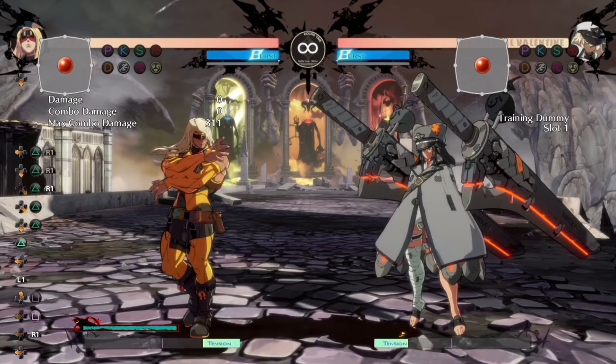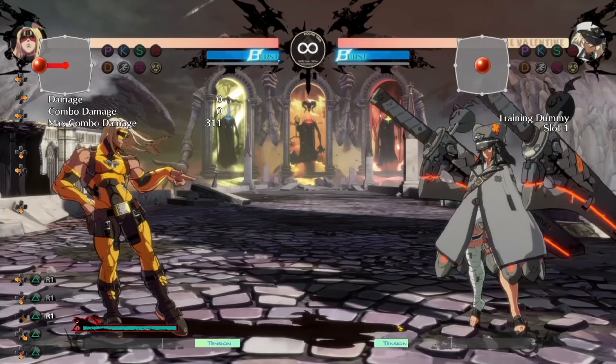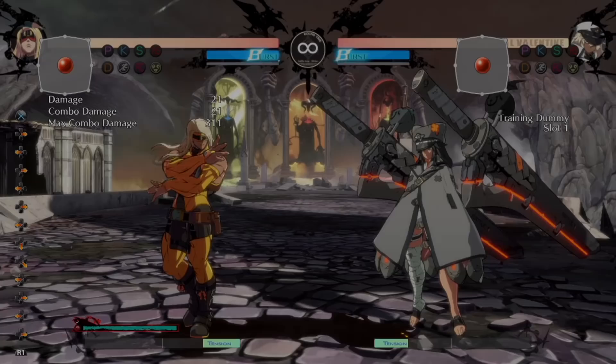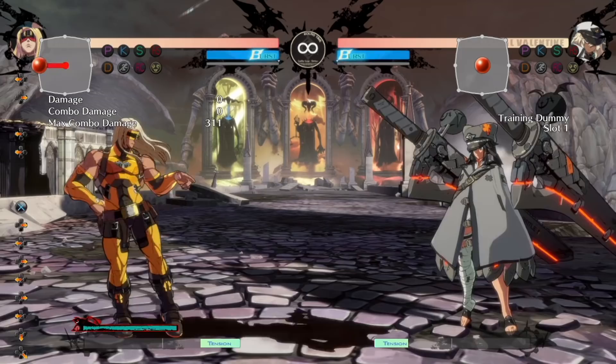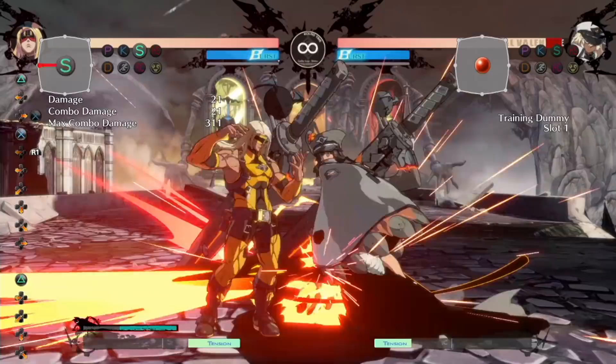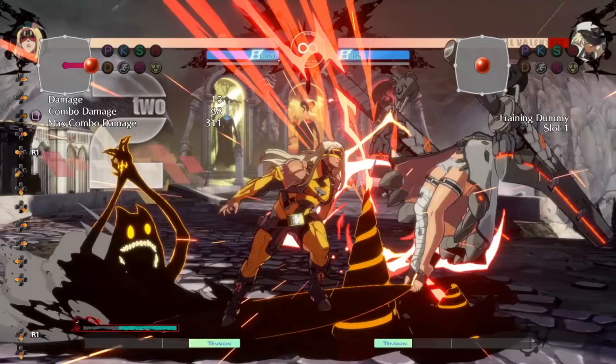Zato is a very difficult, challenging, technical puppet character. He's referred to as a puppet character because they refer to his shadow that he controls as his puppet. It can be kind of confusing because it's like you're controlling two characters at once — they're able to attack independently of each other. You can do things where Zato attacks on the ground while Eddie attacks in the air, or Eddie attacks on the ground while Zato attacks in the air, or they sandwich the opponent between each other. Eddie can be used to lock down the opponent while Zato goes for mix-ups.